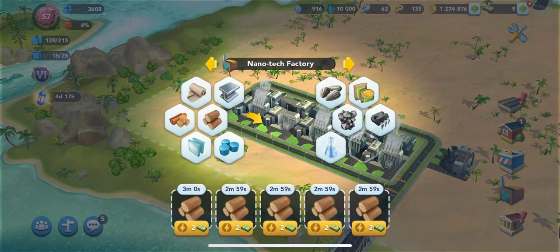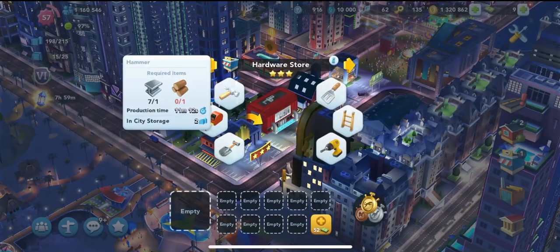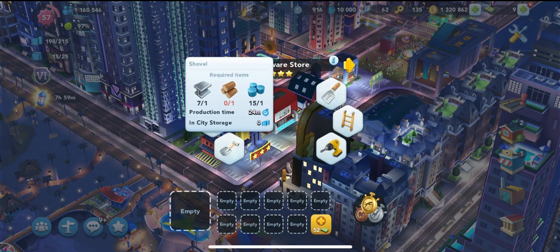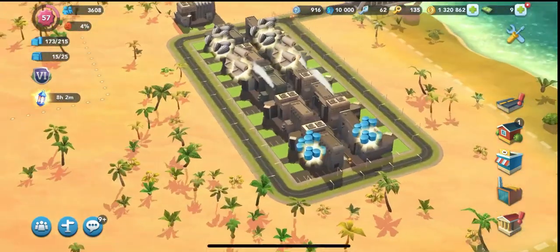The suggested ratio for production that I use is for every two slots of metal, produce one slot of wood and plastic. The reason I do this is because most recipes in the commercial shops that call for wood or plastic also call for metal, so you'll need twice as much to be effective and keep your stores producing.